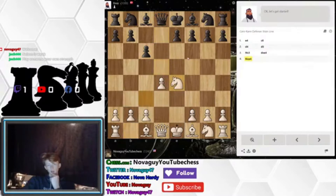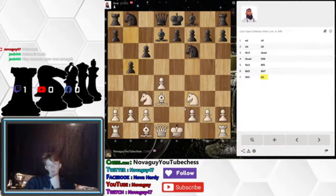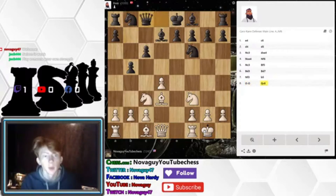So we'll develop with the knight, and we'll take the knight back. Develop this bishop onto the F file. Let's develop a light square and see if he wants to trade — so he takes it back. Preparing the castle here. A lot of pressure coming in, but E4 is currently safe.